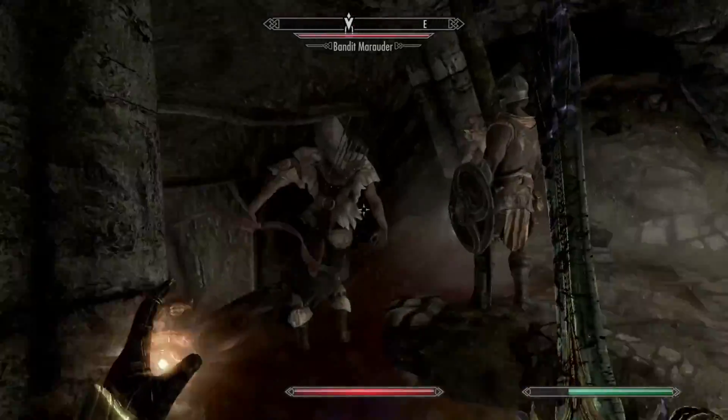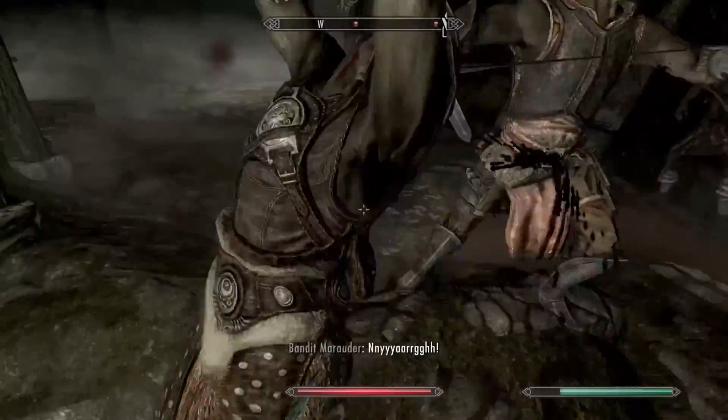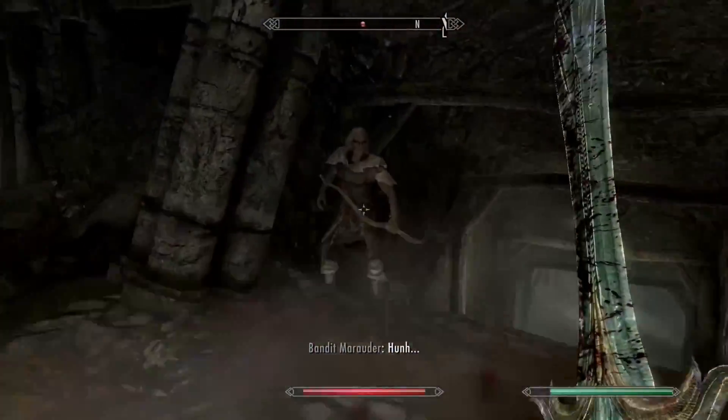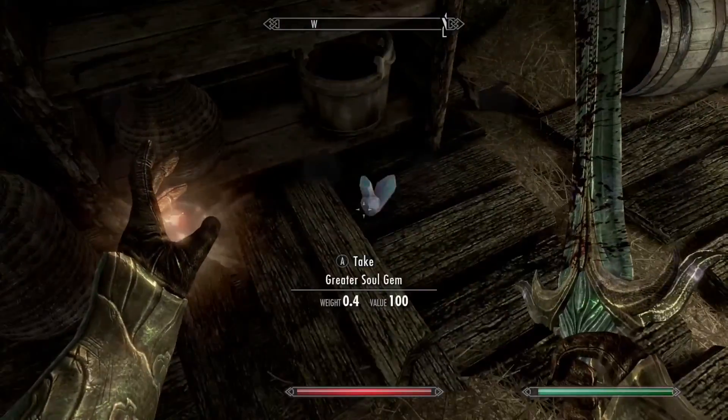Look how many enemies are in here. Damn you — look at them. Son of a — take that. And your turn. Man, these slow motion kills — that is what it's all about. Grand Soul Gem, Great Soul Gem, and of course a chest.